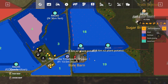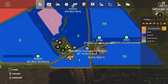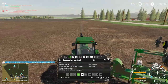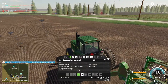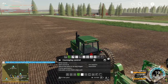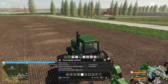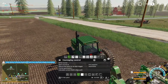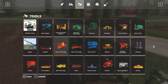Should I plant potatoes or something else in field 19? I'm going to have a lot of potatoes in field 18, so maybe I'll plant something else in field 19. I could do sugar — or what else do we got? Sudan grass. We could plant some Sudan grass. Question is, what do you do with Sudan grass in the game? Mow it and bale it? Let's see what it says in the shop.